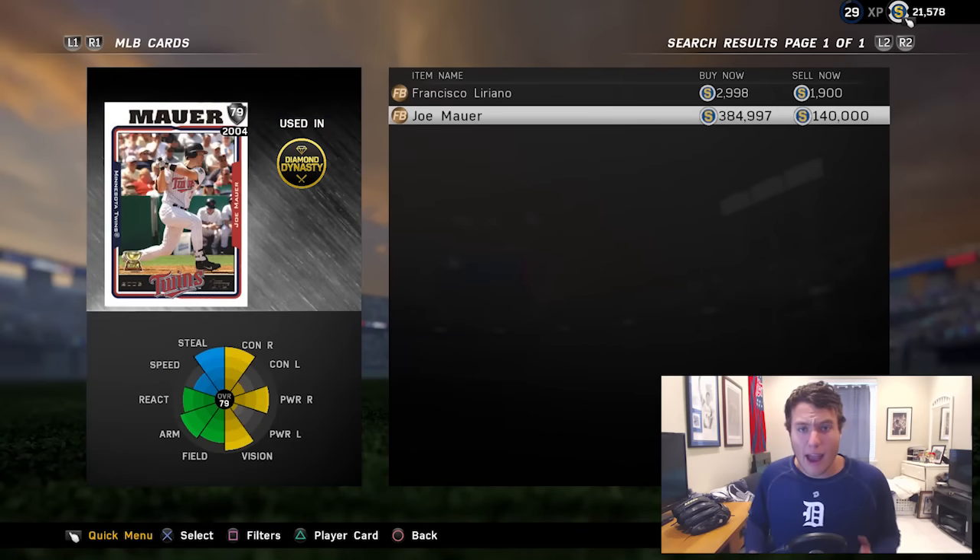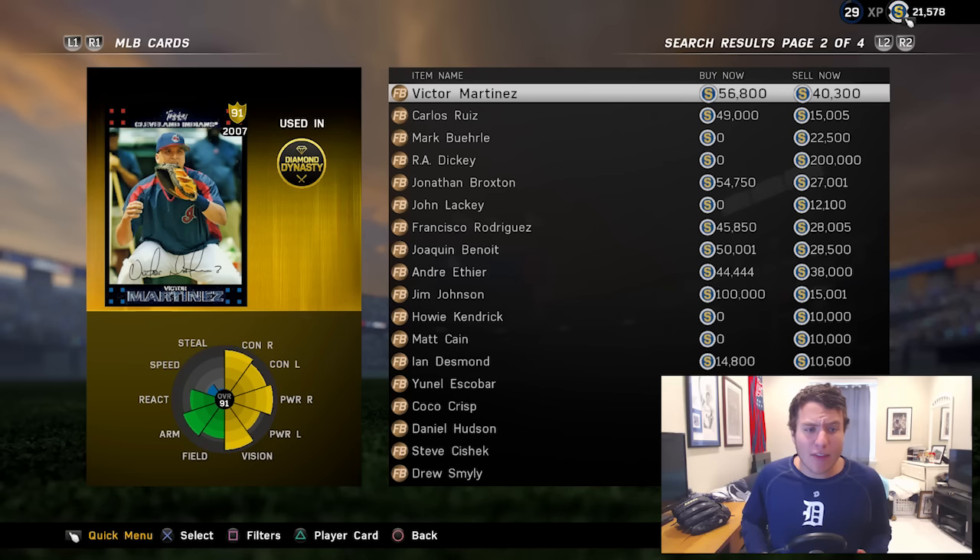Now we get a look at Joe Mauer — he is a flashback card. You have to attain this card and then complete certain challenges to get his diamond card, which would be a beast to add to the team. Now we have a prime flashback, and that's going to be 91 overall Victor Martinez on the Cleveland Indians.